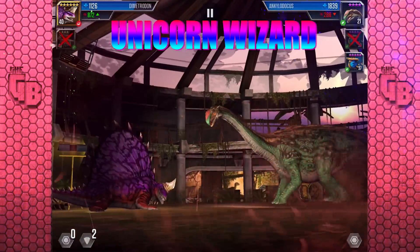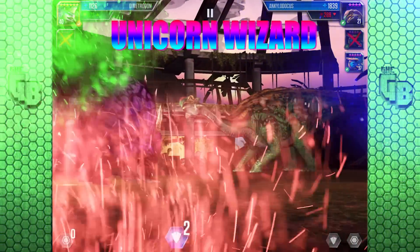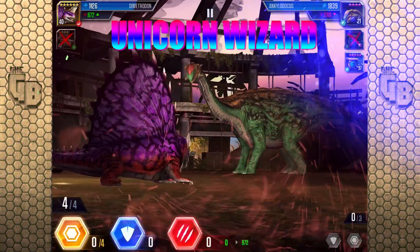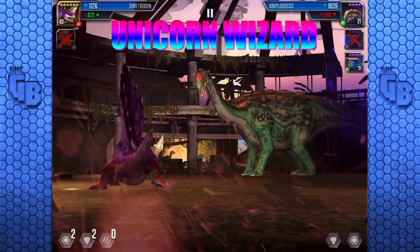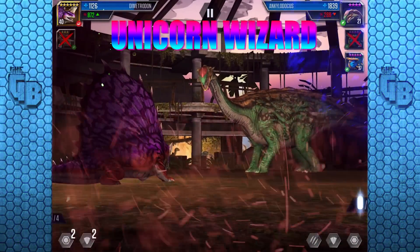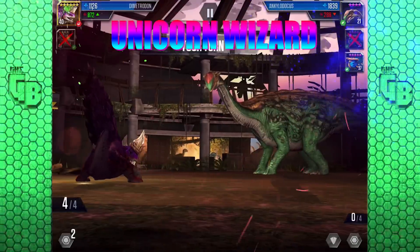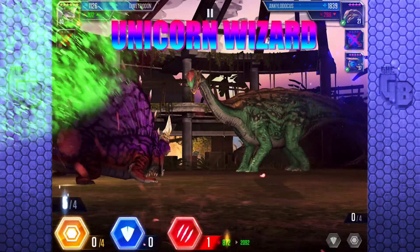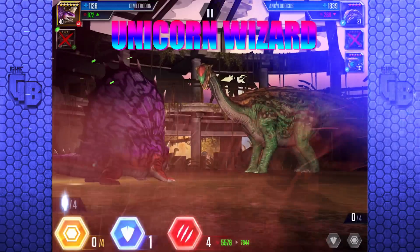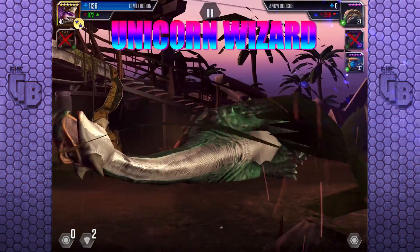Ankle of Docus is the next one to come in — it is a little bit weaker, but then we need to take a Ceratops. Two block. Yeah, they could probably kill us in three. Thank god they went for a full-on three block! Go for four attack please! Two attack — even better! Nothing can stop Unicorn Wizard. Basically they're gonna go for two block here — it's dead! Double kill! Unicorn Wizard can't lose!